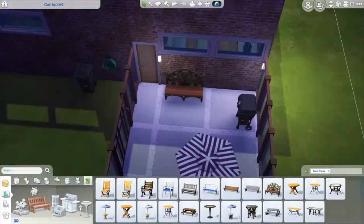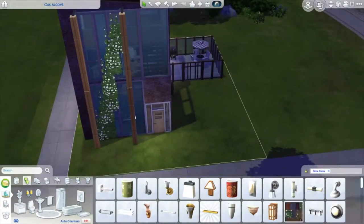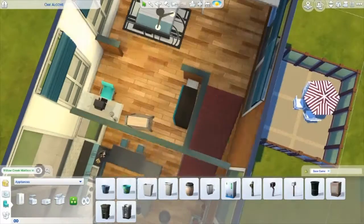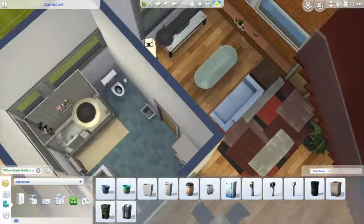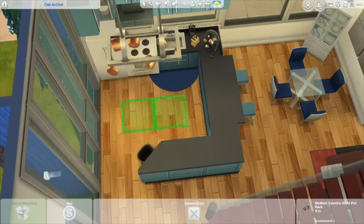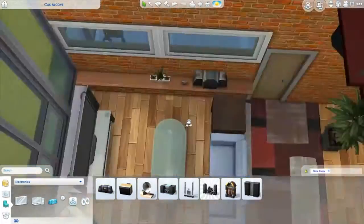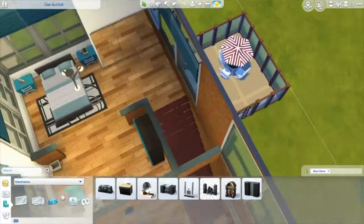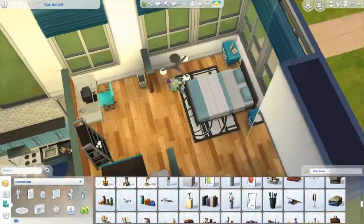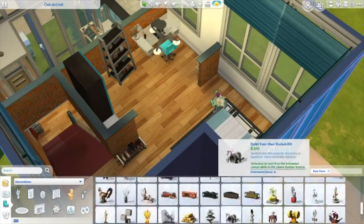I can't believe I almost made it to a full base game build, except for the wallpaper. There are some things I like — like the blue kitchen cabinets and the windows. I really wanted to use the Dine Out windows on the front, the huge ones with different patterns, but I wanted to challenge myself with base game and I did reach that goal.